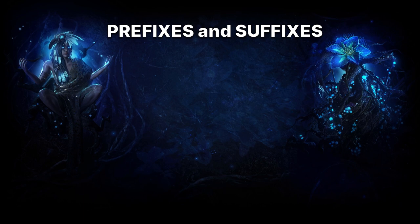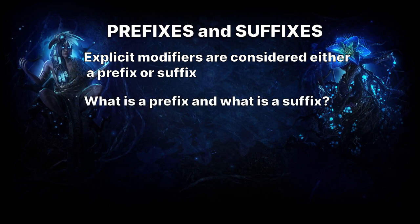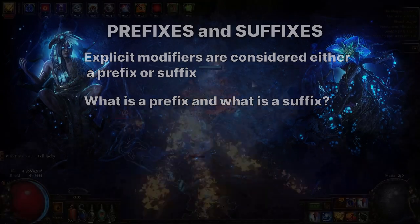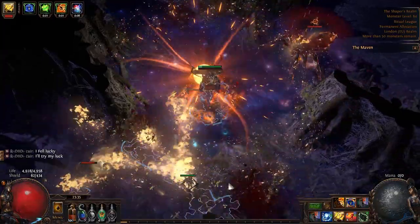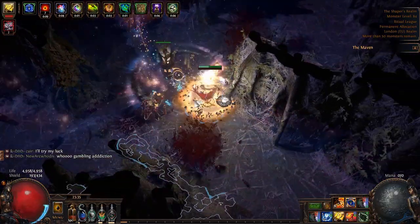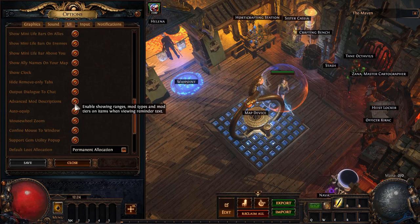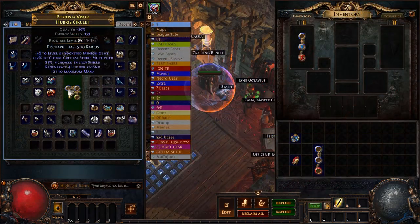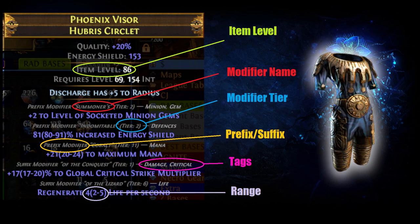Something you also need to know is that explicit modifiers are broken up into two sections: prefixes and suffixes. There's no exact way to inherently know whether a mod is a prefix or a suffix unless you learn it over a period of time. A good way to learn this is by making sure you have Advanced Mods active in your UI. Just go to Options, UI and tick the Advanced Mods checkbox. Now when you press Alt to bring up the mods, you'll see a lot more information — the name of the modifier, the tier, the range, the item level, as well as which mods are prefixes and which are suffixes.